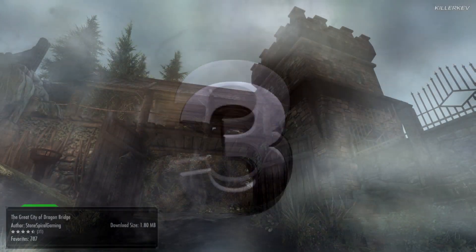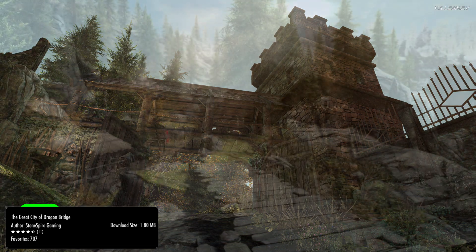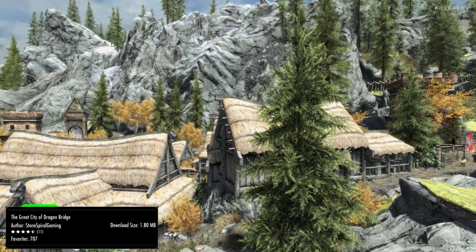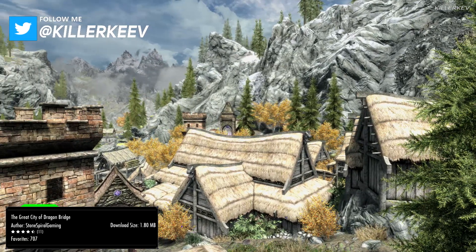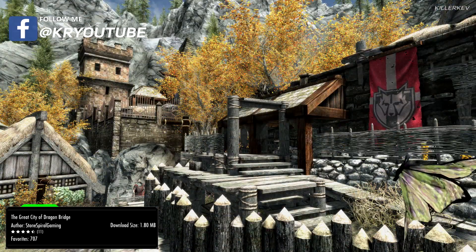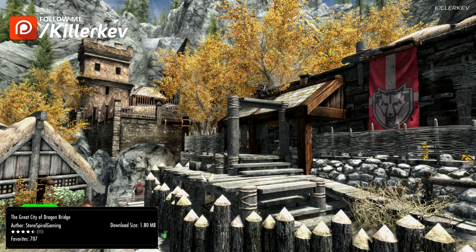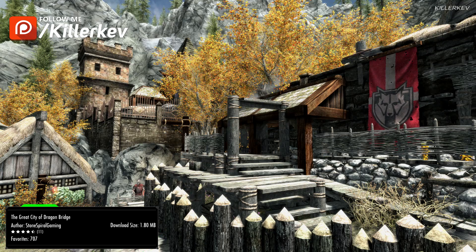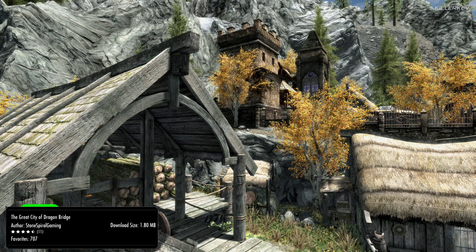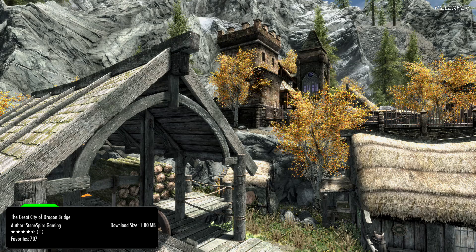The Great City of Dragon Bridge, coming in at 1.8MB of a download. As I said in the last video, we did cover Dawnstar, and I said we will be covering more of these 'Great City of so and so' mods. This is going to be absolutely beautiful. It adds so much to Dragon Bridge itself — it is unbelievable. Not only does it add a beautiful cobblestone castle wall around the perimeter, which looks absolutely gorgeous, it adds loads of other different things within the hold itself too. Not only do you get a beautiful fenced-off hold, you get loads of other interior things within this settlement. I absolutely adore this one overall, I think it's very nice indeed.